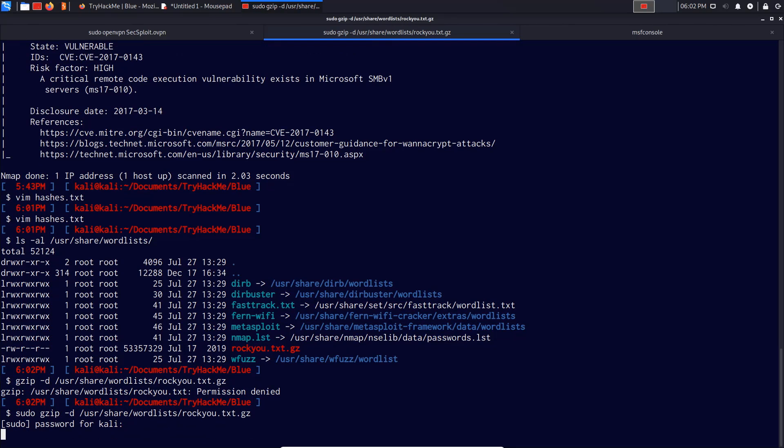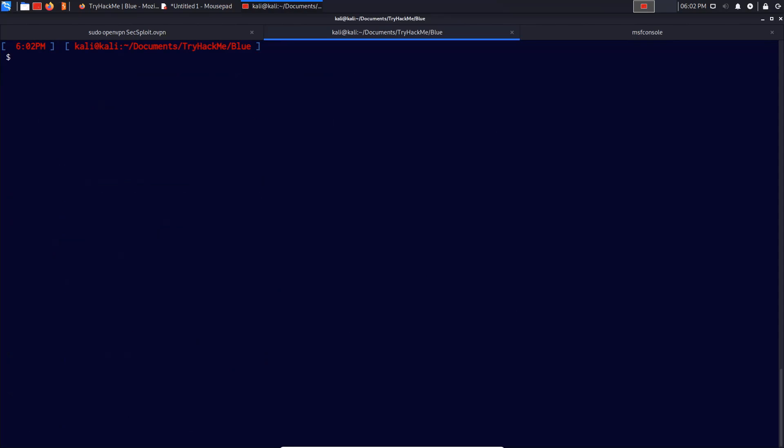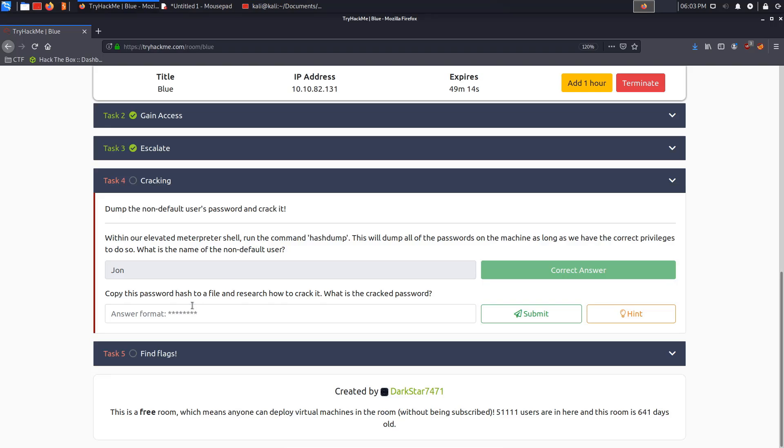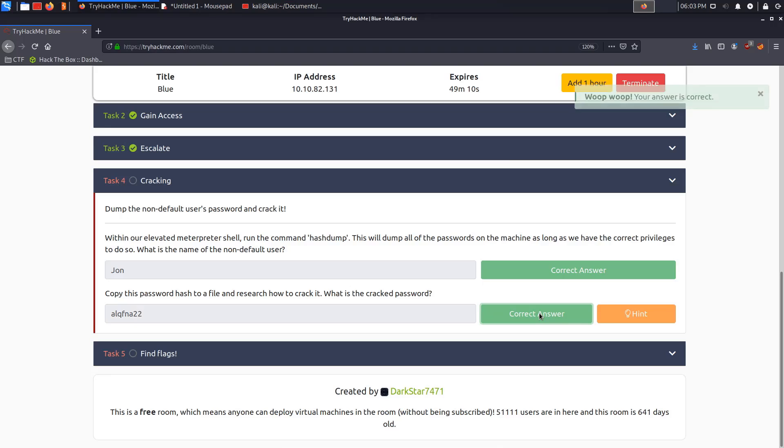For cracking, we run: sudo john, specify the format as 'nt' — because LM is not present separately but combined with the NT hash — then specify the wordlist as /usr/share/wordlists/rockyou.txt, and provide the hashes file. John begins the cracking process and gives us the password: alqfna22. We copy that, submit it, and that is correct.